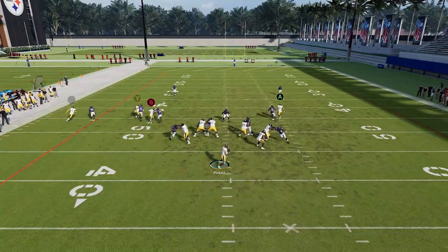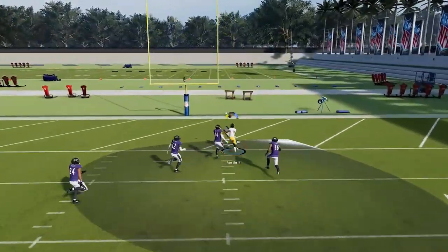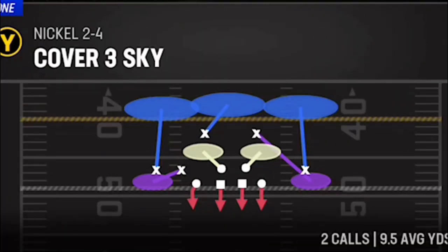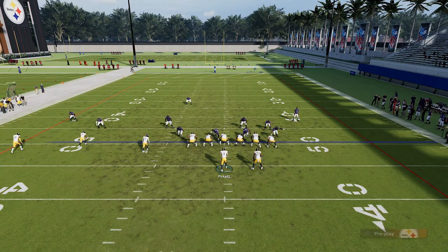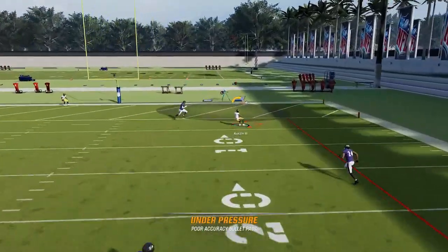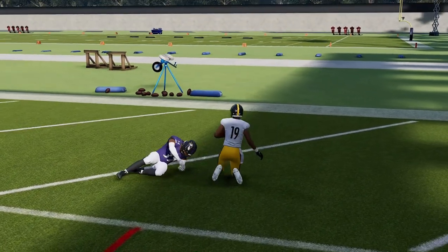Against cover two man, the Steeler Dig works even better with the same setup — fade the B route, block the running back, and the Y route goes right up the middle splitting the safeties. An X-factor ability can't activate if the defender is that far away. Against cover three, it's different: run it from a hash mark to the short side of the field, block your running back, put the B route on a fade, and wait for the Y route to get open. It's almost impossible, but he did get open for an easy one-play touchdown.